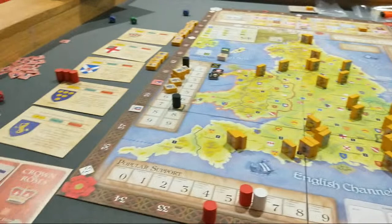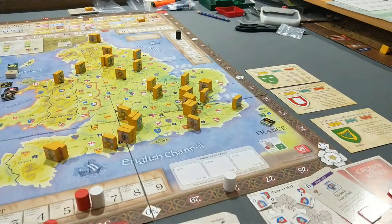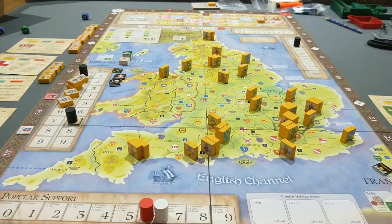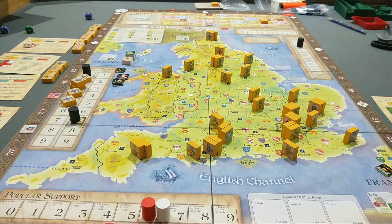I'm playing as the House of Lancaster. You can see them out here on the left — these are their offices secured in the first Parliament phase and in the first term. And this is the House of York over here, very close, with their three offices secured in that Parliament phase. I've played to the first turn just to get a handle on the rules, and we're pretty much ready to go on the second turn.